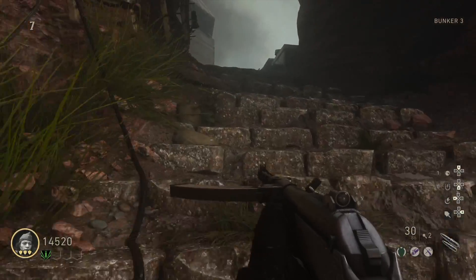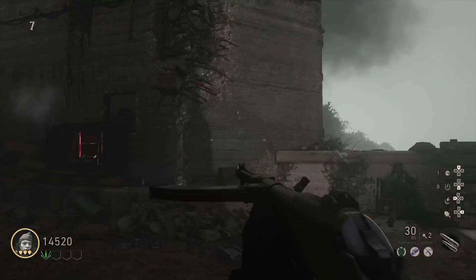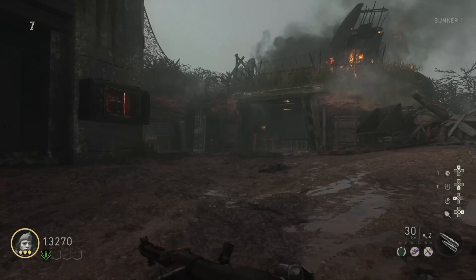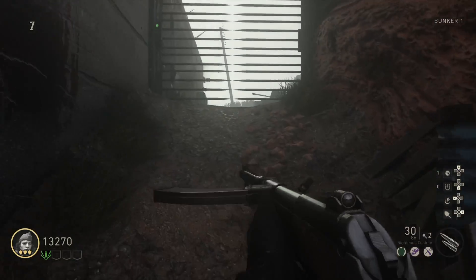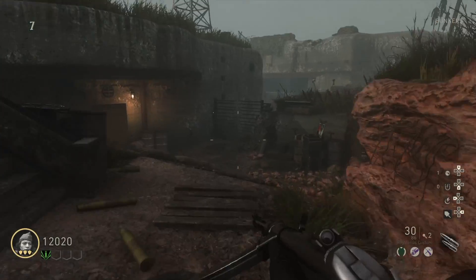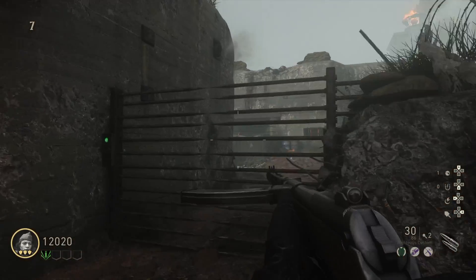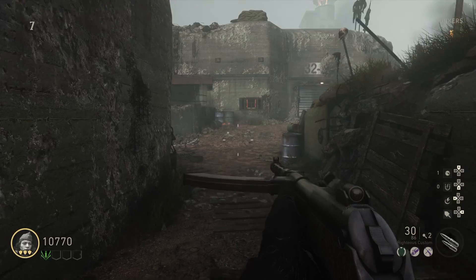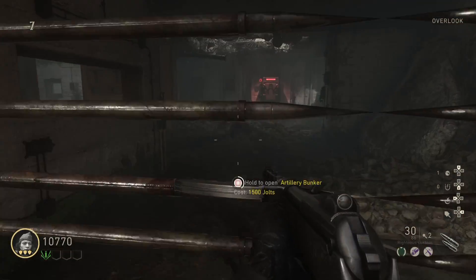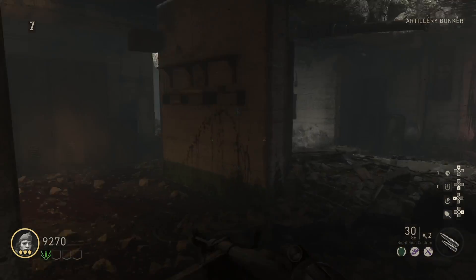Keep going up the staircase, bust a left, buy this door. Bust another left, buy another door. For this you're going to need a lot more coins than to buy the first machine, but again it's all easy stuff. Buy this door here — doing this on solo, with four people, two people, three people, it's easy. Buy that next door there.